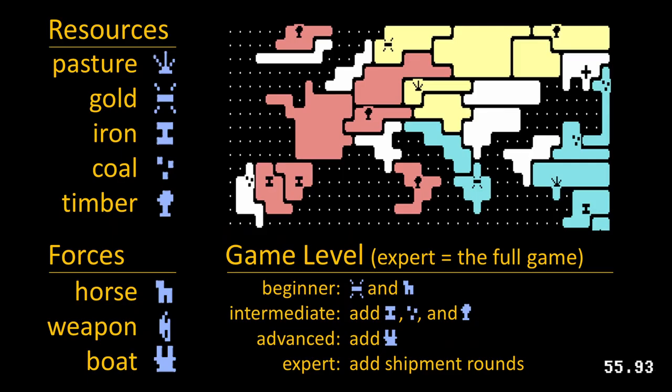A map is selected and players take turns choosing territories, which may contain pasture, gold, iron, coal, or timber resources.